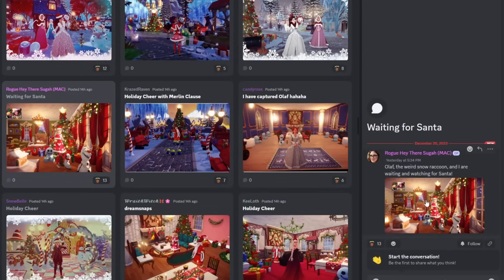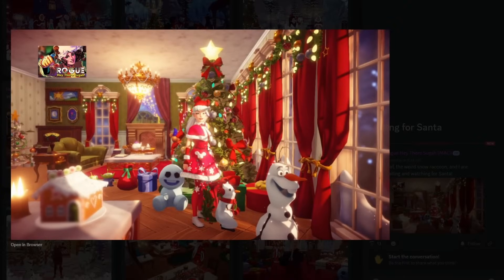We got Rogue here. They said Olaf, the weird snow raccoon, and they are waiting and watching for Santa. Look at Olaf — he's so cute. Even the raccoon is looking out the window. Look at the lighting. They have a gingerbread house in the foreground and this house looks so cozy. This is the cutest picture I've ever seen. I love all the windows, but Olaf's expression is just everything. A top contender for sure.